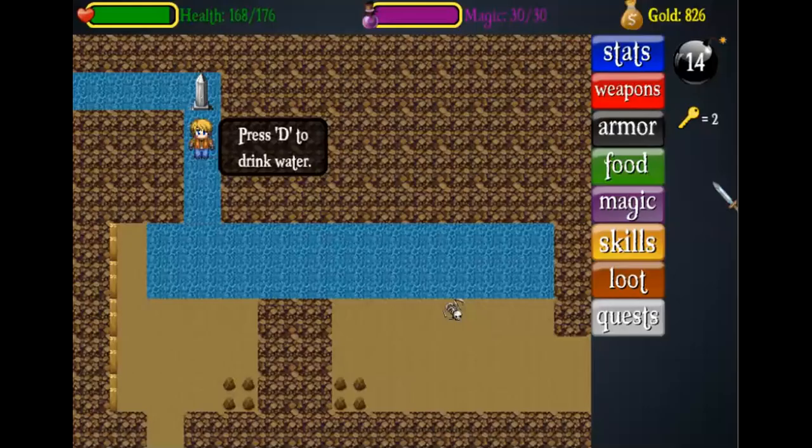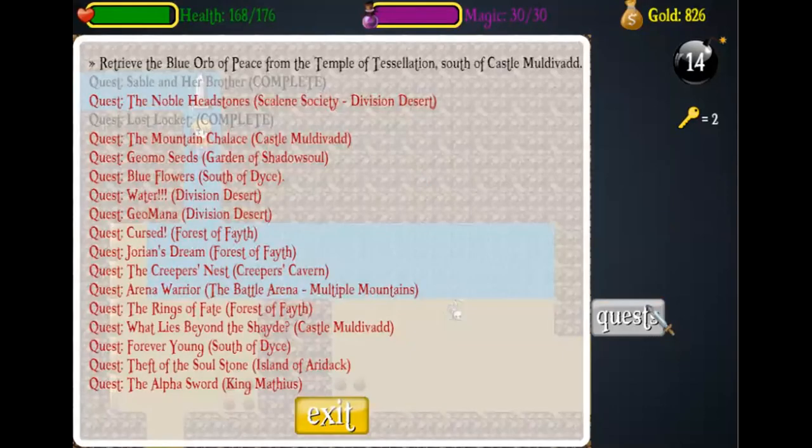Hello everyone and welcome to another video of the quest guide for MathQuest. Today we will be going over how to complete the quest The Creeper's Nest. To start off, you want to first make sure that you have completed the Sable and her brother quest, because you need to have level 2 bombs. It is required that you have level 2 bombs to complete this quest.